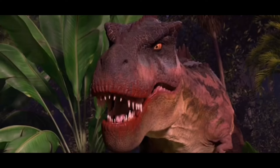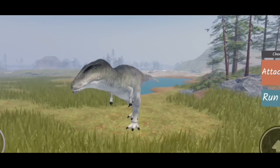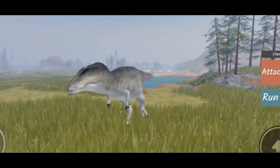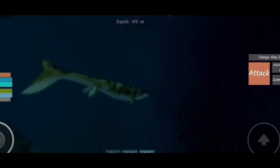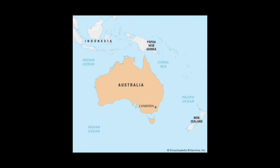Number 17: Tarbosaurus has never been in the game. Number 18: Carcharodontosaurus was originally supposed to be in the game way before Mapusaurus. Number 19: Carcharodont is the only creature that spawns in the trench. Number 20: There is one dinosaur from Australia in the game — can you guess who it is? Probably pretty obvious.